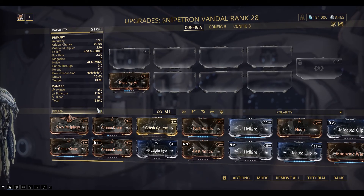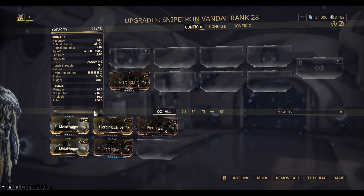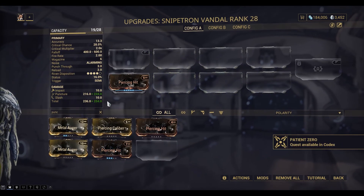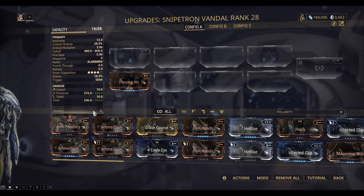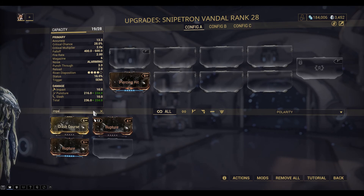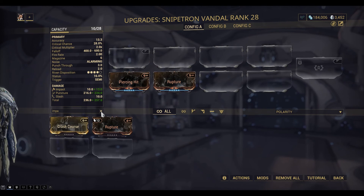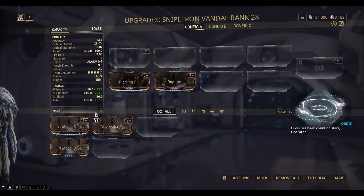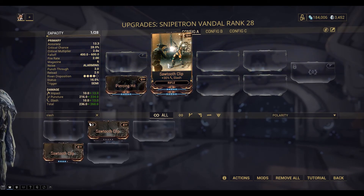We want to increase the piercing hit, which is the puncture damage, because this weapon is mainly about puncture damage. I might boost impact as well, and slash. Okay, so that's all my points used up more or less.